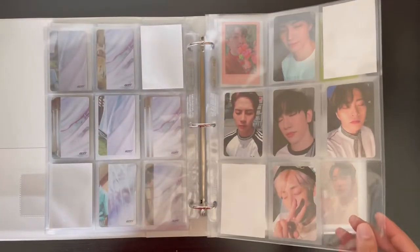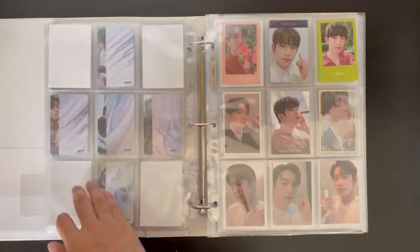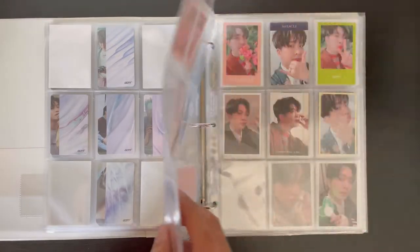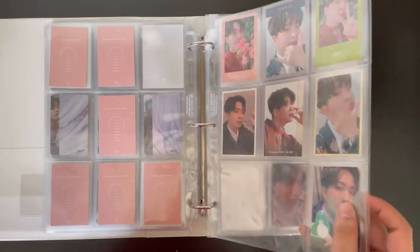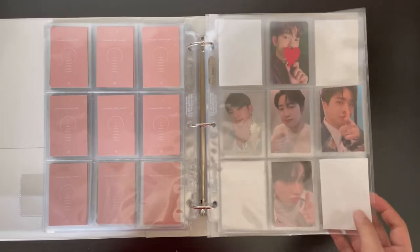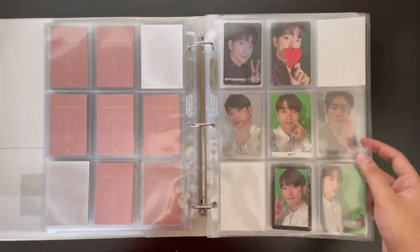This one is a little more complete — I'm just missing Yugiyum and Mark. For Present You and Me, I have three more cards to collect for Jinyoung, and two more for Young J, so that's great. For my OT7 collection I still have four more cards but I'm not going to stress about it. For Spinning Top, just one more card to complete Jinyoung's set.